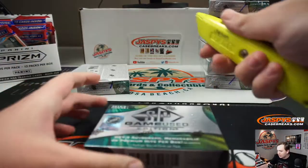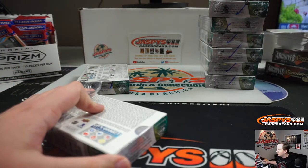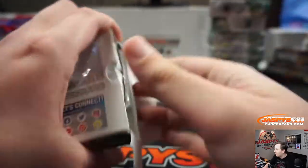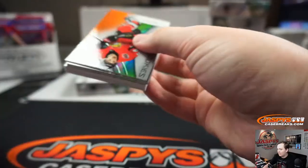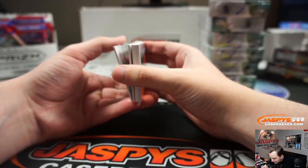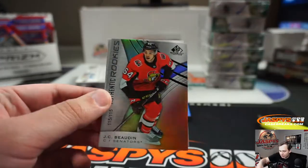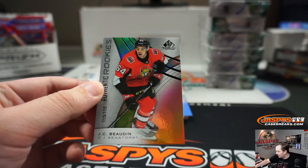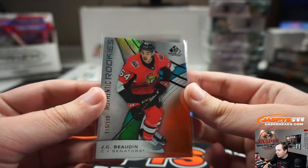Alright, had to grab the box cutter — good luck! First one up for the Ottawa Senators: 115 out of 115, that is an authentic rookie of J.C. Bodine for Ottawa. That's going out to Sam, 115 of 115.